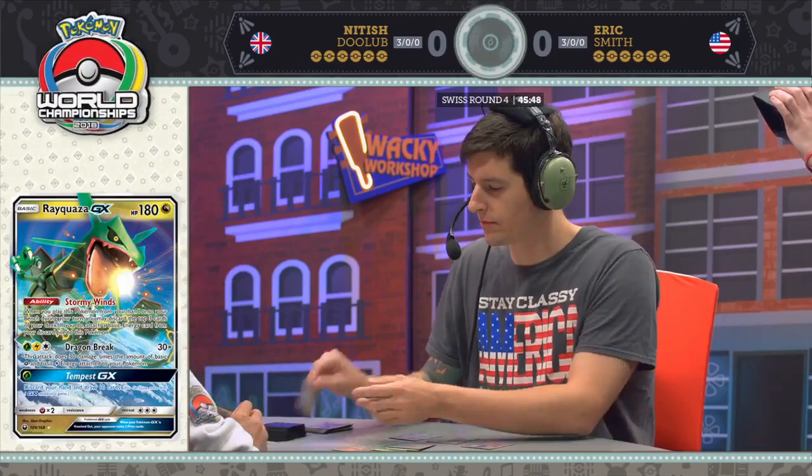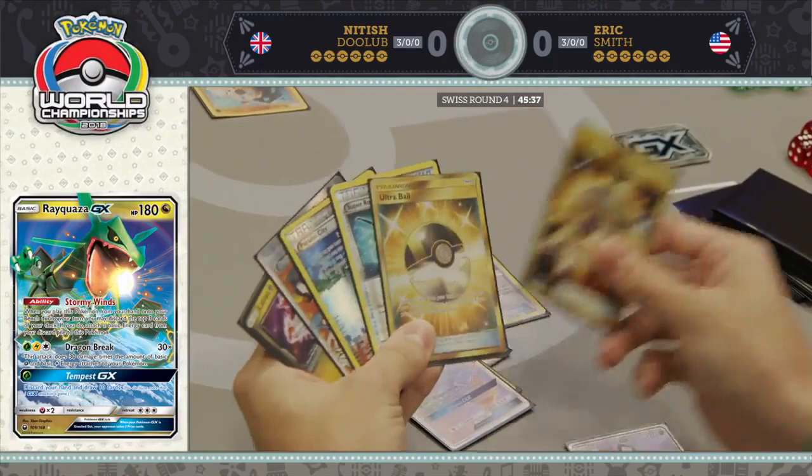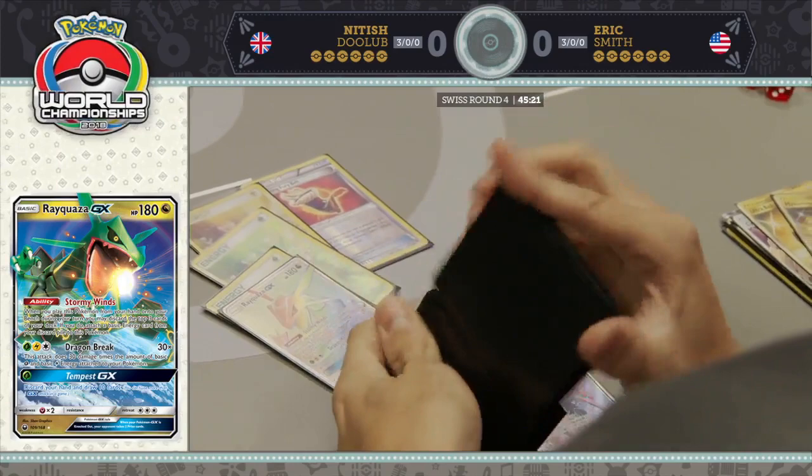Eric still just wants to get more energy in play and start solidifying additional attackers just in the rare case that Rayquaza gets knocked out. He actually did not find an energy off of that Cynthia, so he's going to need to hit one off of the three discards. Otherwise, he'll be stuck at three energy in play. It's not the worst thing since he's still getting a knockout, but you really need to start building up to six or seven energy by turn three.